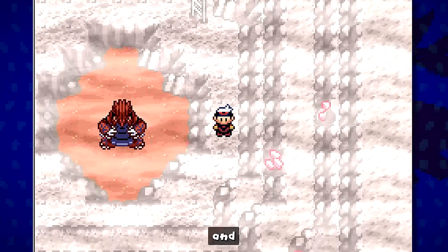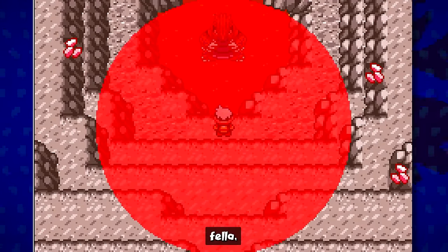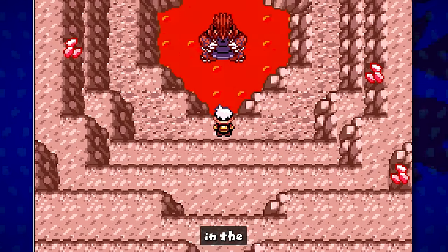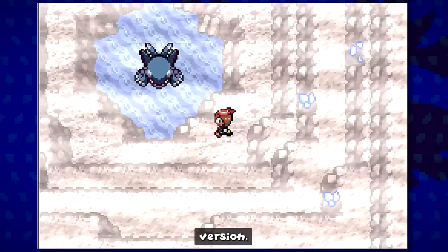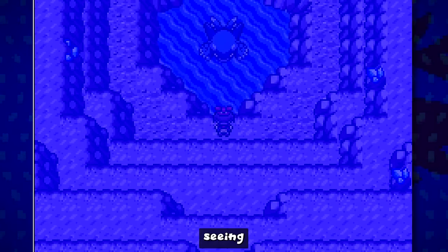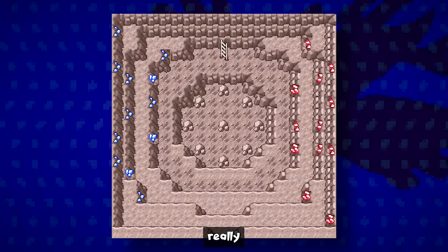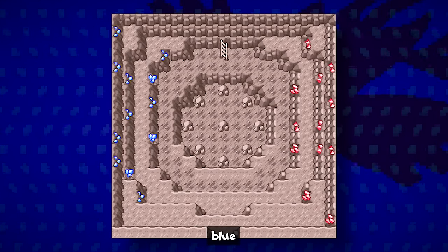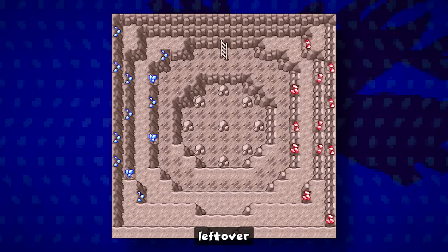In Ruby version, if you head to the Cave of Origin's bottom fourth floor where Groudon is located, the puddle in the middle is made of lava with red lava rocks all around. In Sapphire, you instead find a puddle of water and blue colored gems around the room. In Emerald, there's only the bottom first floor, which features blue and red gems on each side of the room to represent both Ruby and Sapphire, since Emerald is a combination of the two. There was also an unused asset in Emerald featuring the same design as Ruby version — probably a leftover.